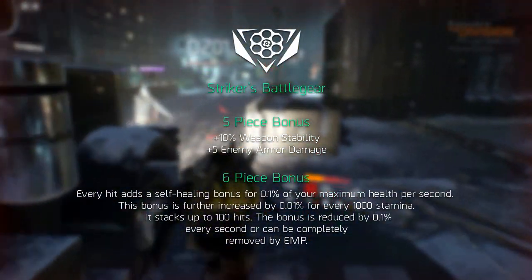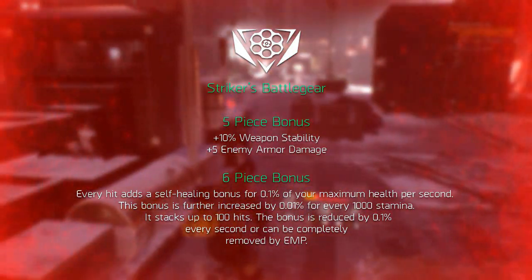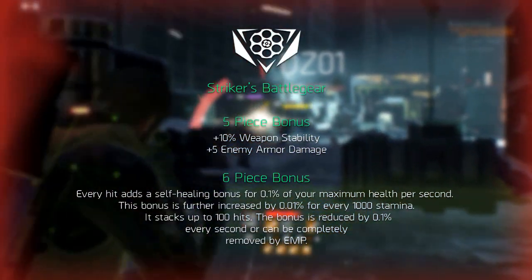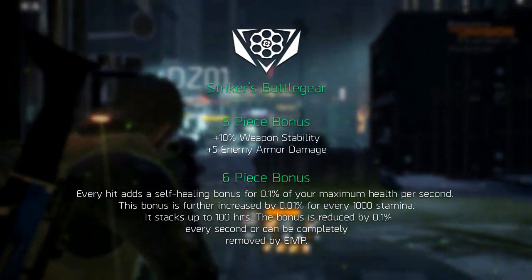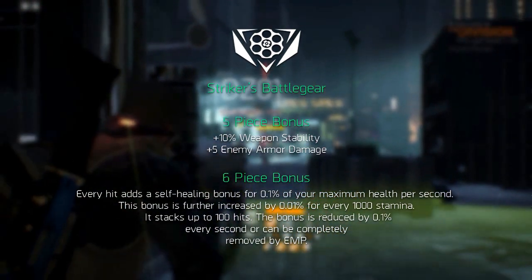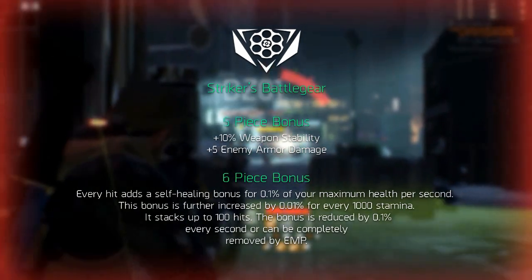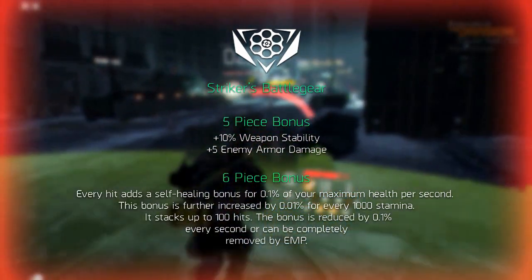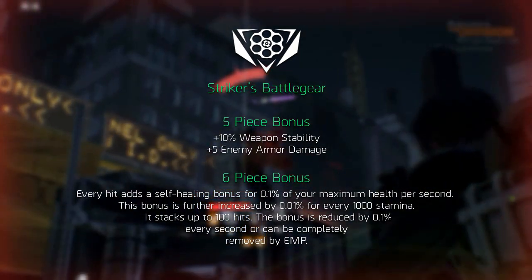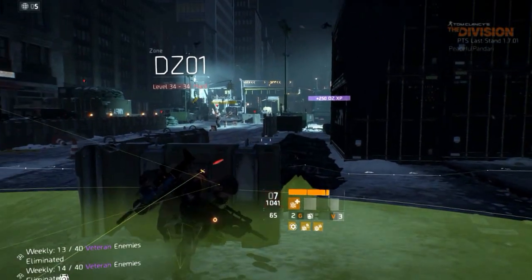Every hit adds a self-healing bonus for 0.1 percent of your maximum health per second. This bonus is further increased by 0.01 percent for every 1000 Stamina you have. It stacks up to 100 hits. The bonus is reduced by 0.1 every second, or it can be completely removed by an EMP.